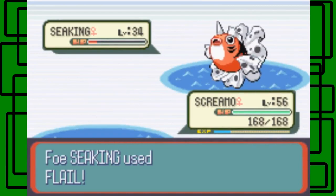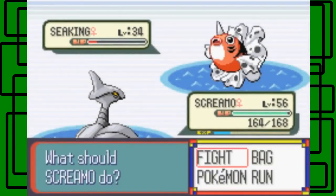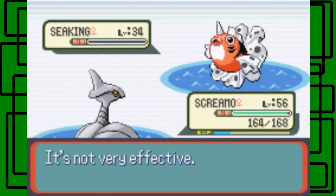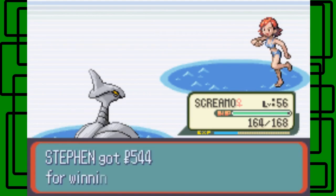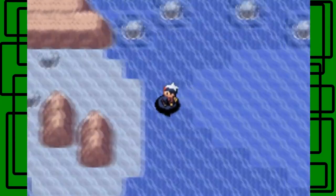Since Screamo is half Steel-type, it's not very effective, and Screamo is on 4 HP. Let's go for the Steel move - good thing it hits. That was super effective and it faints the Seaking. That Seaking was female at level 34, same as the Goldeen before it. We beat Swimmer Deborah - thanks for 1,444 Pokedollars.